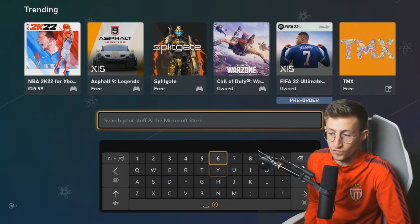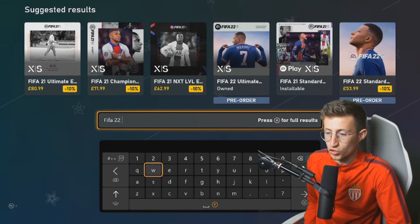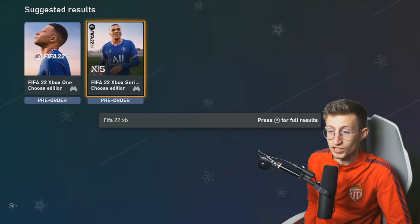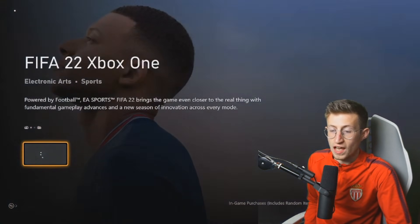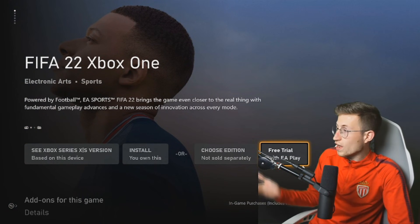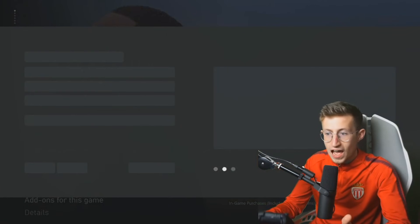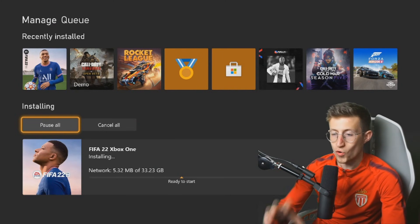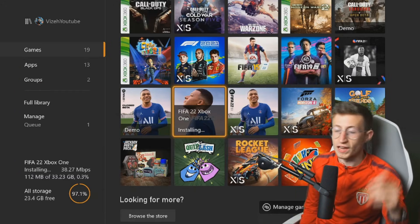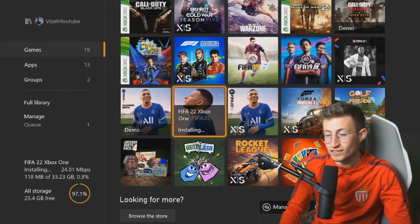If I type in FIFA 22 and type in Xbox One, you'll see there Xbox One, Xbox Series — choose edition — and it's going to say free trial with EA Play. And this is actually another 10 hours added on top of it. What you will have to do is go and install the other version of FIFA that you don't already have. Once that is installed, it will say that you've got 10 hours of EA Play early access.